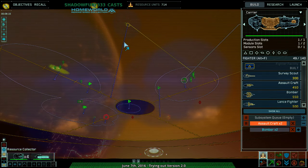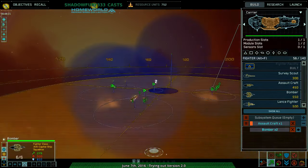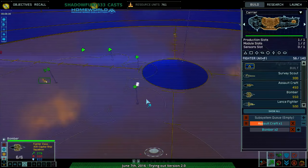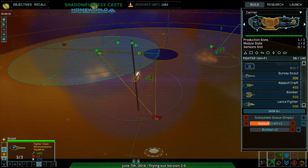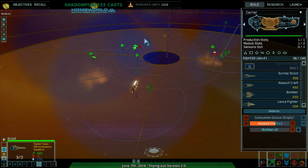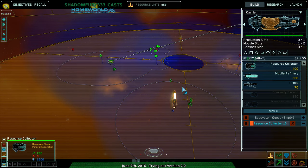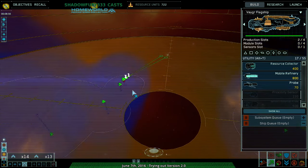Everything's okay up here. Assault craft squadron complete. I don't know what's going on. Where's my scout? You go down here, and you stay over here. You might as well start building some resource collectors, because apparently my opponent is not getting resources — or if they are, they're doing something tricky.